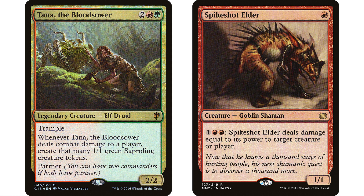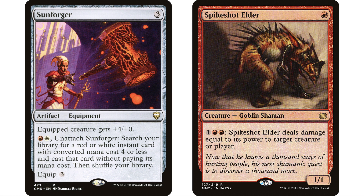I also have Tana the Bloodsower and Spike-Shot Elder — two creatures whose power you want to be increasing. Our commander's ability works really well with any creature that has low power to begin with but becomes a lot more impressive when increased. Tana already has trample and will create more and more 1/1 sapling tokens. Spike-Shot Elder can get mana intensive with our commander's ability, but works a lot better combined with equipment — for example, a Sunforger gives it power 5, so you pay one red red and deal five damage to any target.